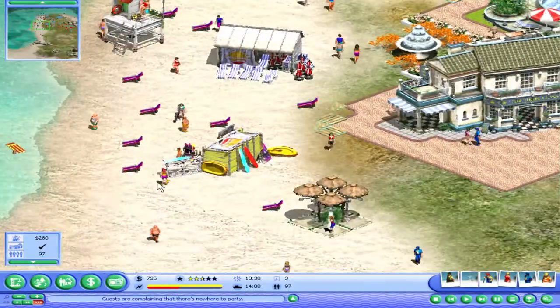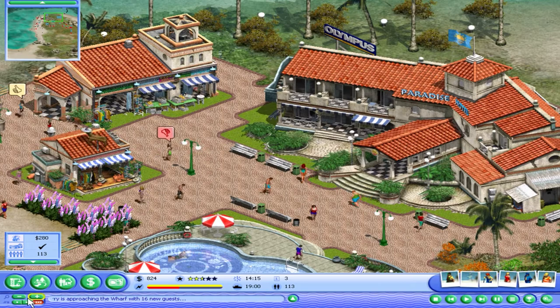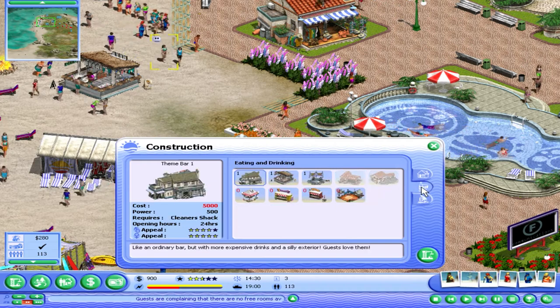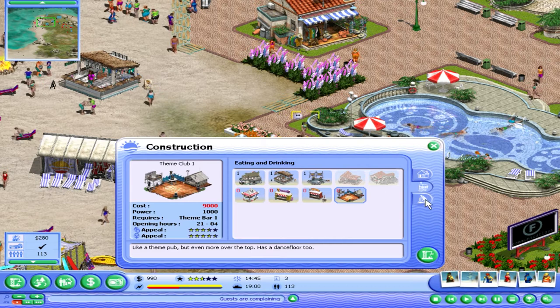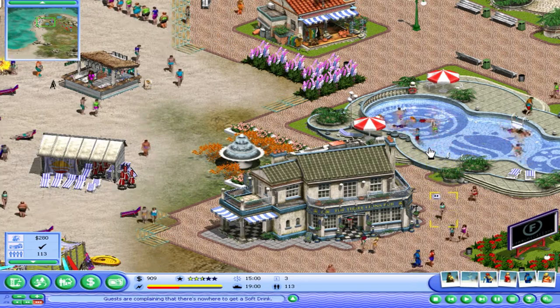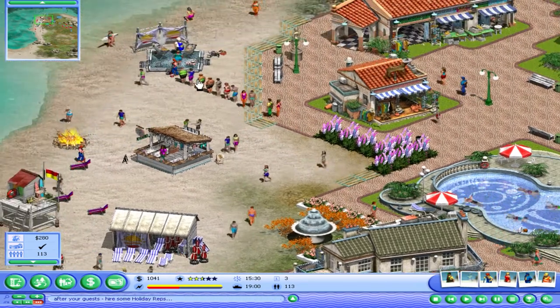Yeah, okay, we're getting money but not much. I need money. So we do need a toilet but I also kind of want to get more activities for people. Beach disc was only 3k — for some reason I thought it was like one of the more expensive items in the game, but okay. For some reason my game speed sometimes slows down on its own, or maybe I'm just fat-fingering my buttons.